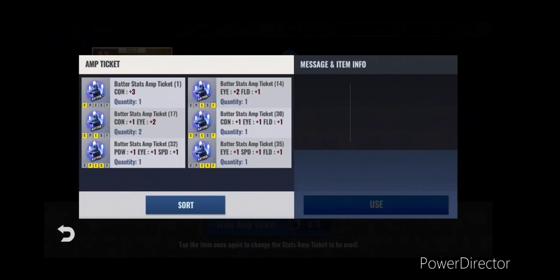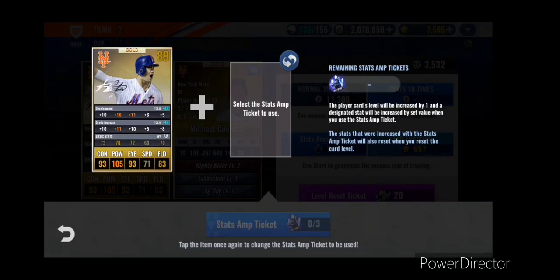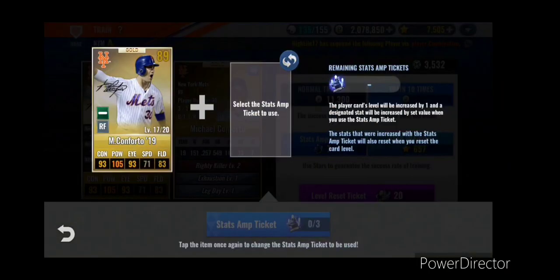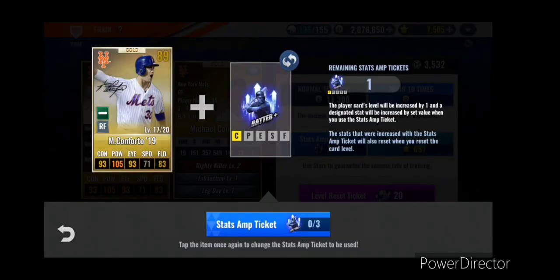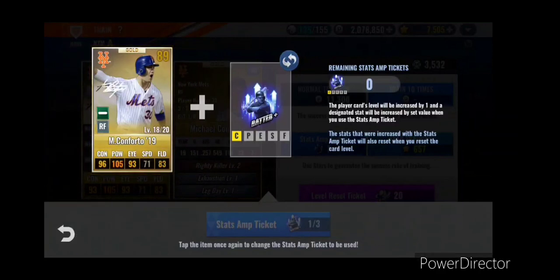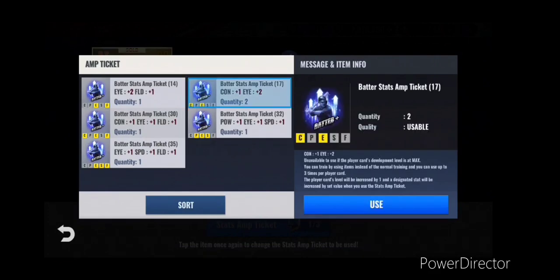I got two of the one-to-contact, two-to-eye ones. The power-eye-speed one is okay as long as it's only one-two speed or fielding. So contact - instant train, you don't need to sit there and burn coins, you don't need to wait for hours. This is a huge advantage. I'm probably going to go back and re-skill a bunch of people.